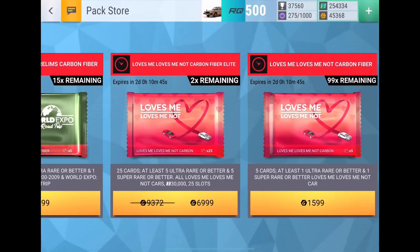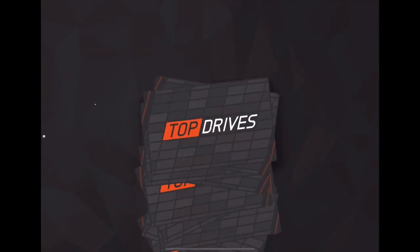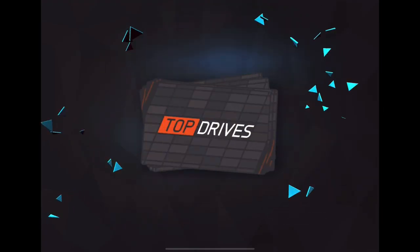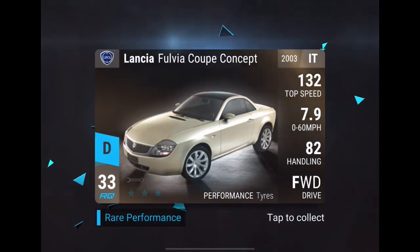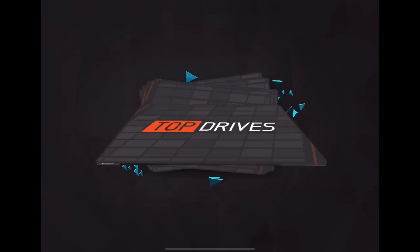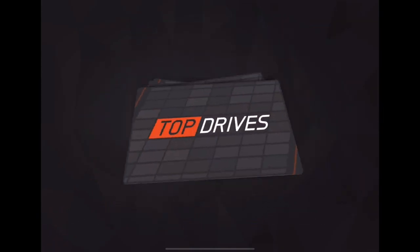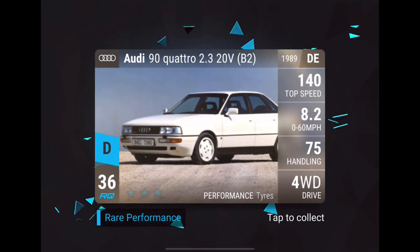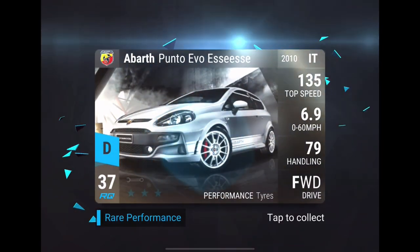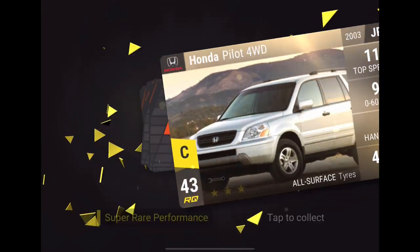I need some more slots - I've got all this gold, why not. Let's pop a Love Me Love Me Not carbon fiber and see if we can get a big pull because there are some very big pulls from this. Koenigsegg, Jaguar XJR-15, Lamborghini Aventador SV - except I already have that car. There's also the legendary Subaru slick tires. 962C and others - a lot of very nice cars. Let me just make sure I'm recording... yes, luckily I am.